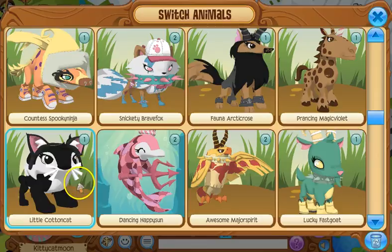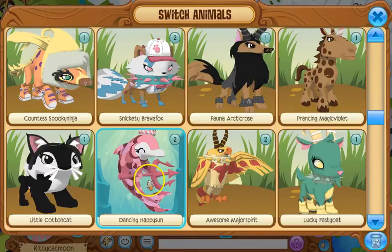Kooky Unicorn, yay! This is my lynx — a new one that wasn't in the last video. Her name is Little Cotton Cat and I made her look like a cat, with the cat ears from the Haunted Forest Party. I thought that was a nice idea.